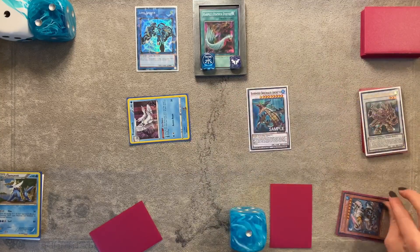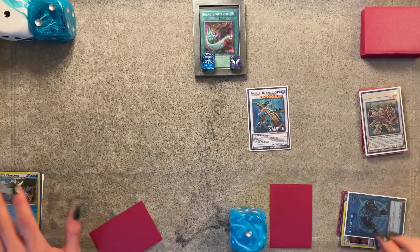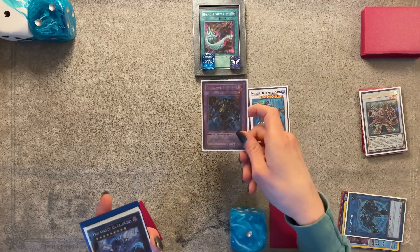Use Martial Metal Marcher as a level three tuner with Ice Barrier to go into level nine Ravenous Crocosaur Archidus. Because we used one non-tuner to summon it, we can draw one card. From here, banish Molling Glacier, the token, and Link Cross to special summon the Trishula fusion monster.